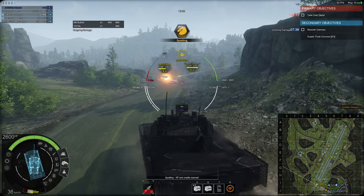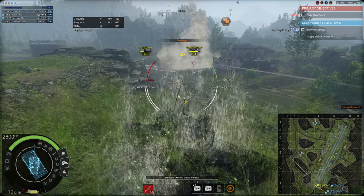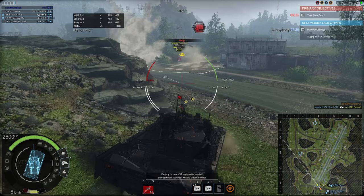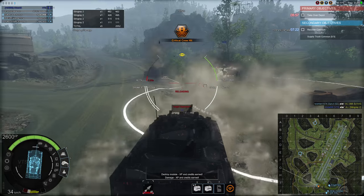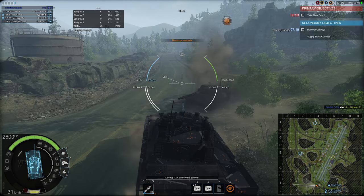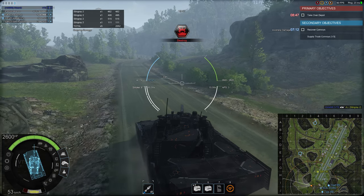The VT5 is a light tank designed for the export market in China, mainly looking at replacing the main export vehicles — the Type 62 and Type 63 tanks — both exported to many Asian and African countries as an affordable light vehicle. The VT5 was supposed to be the latest in this series of export vehicles, though currently there have been no orders for this new generation of light tank.